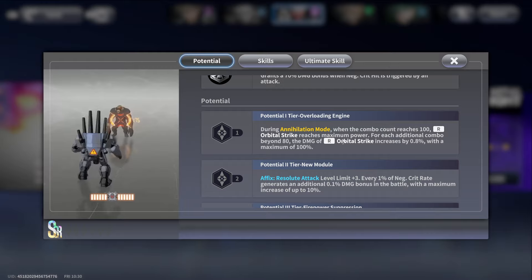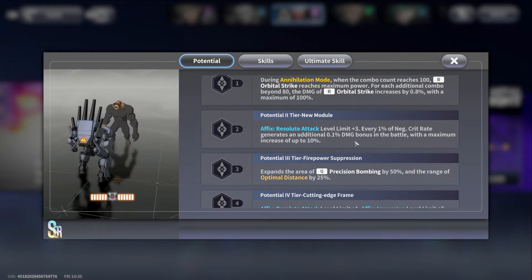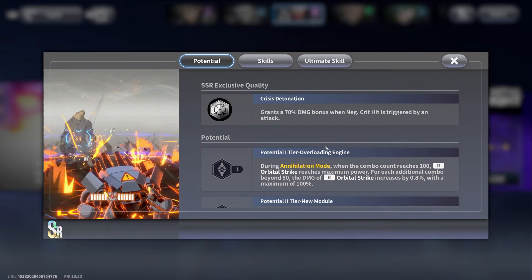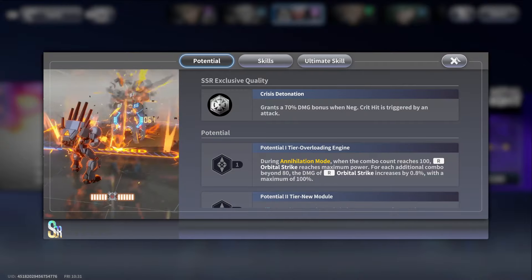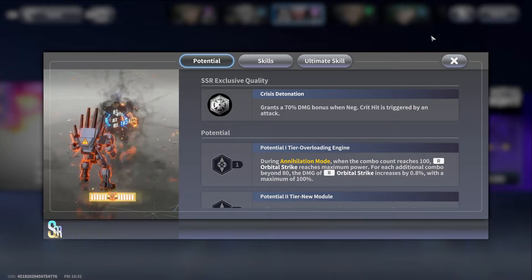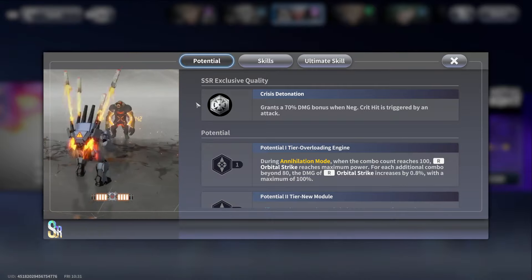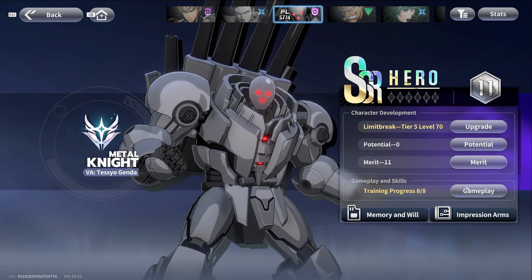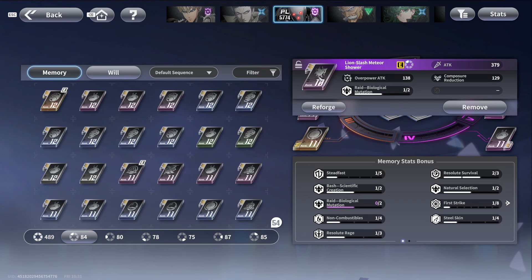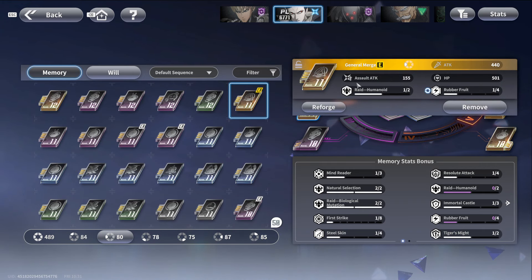I don't see a reason not to also go for attack as well. For example, resolute attack — you can pay attention to that especially when you unlock the potential. To keep it basic, we want to work negative crit stats as much as possible. I don't want crit rate up, I don't want crit damage bonus — I want minus crit rate, minus everything related to crit. Then I will get bigger damage overall and can also go for attack up stats.